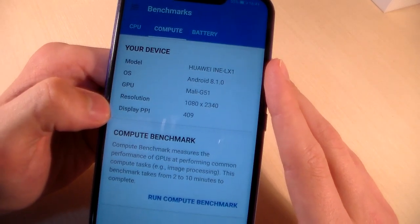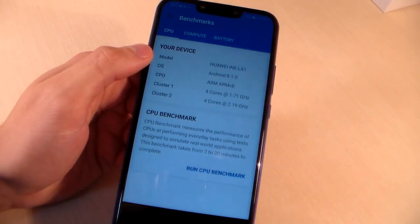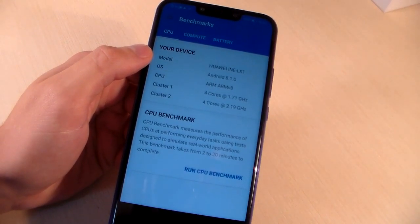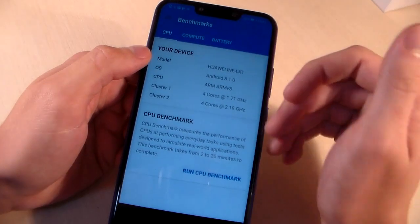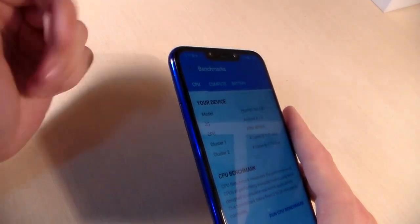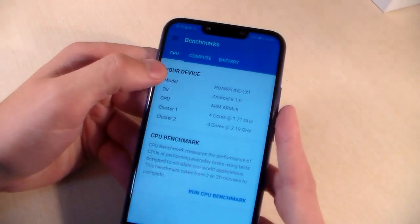RAM memory is 4 GB. Internal memory is 64 GB. There is also a slot for a micro SD card. This is a combined slot — you can use the device with 2 nano SIM cards, or 1 nano SIM card and a micro SD card for memory.